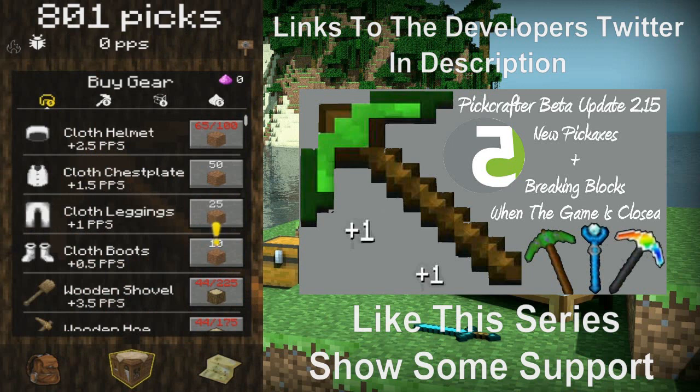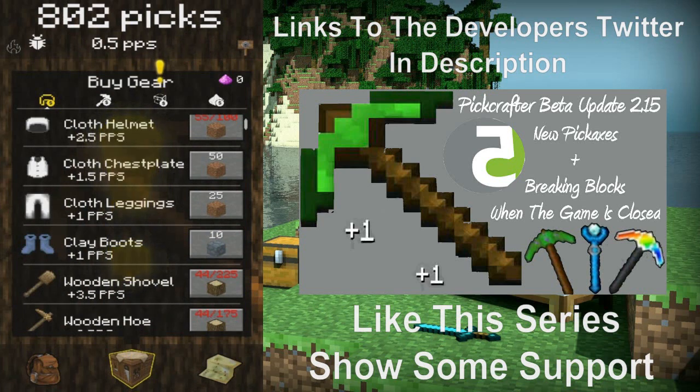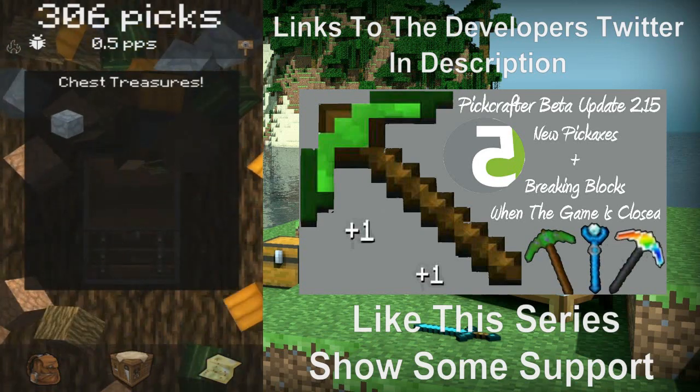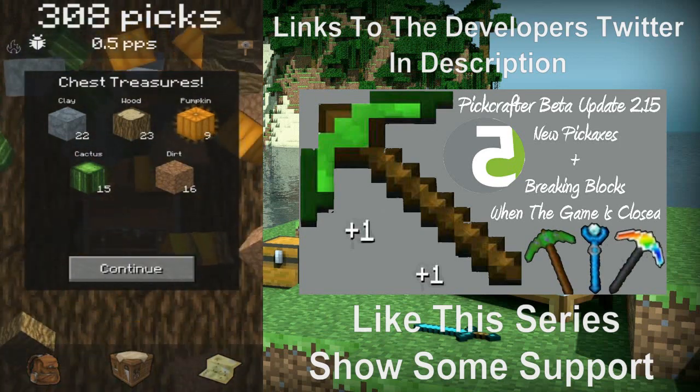So let's make our cloth boots. Oh, we got a chest we can open — let's do that then. I do like the graphics they changed, it looks good. We got nine pumpkin which is rare.